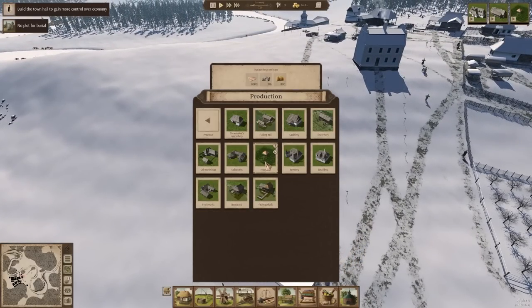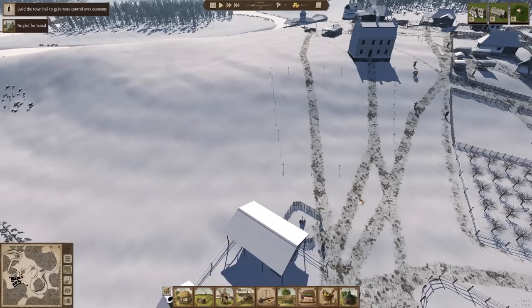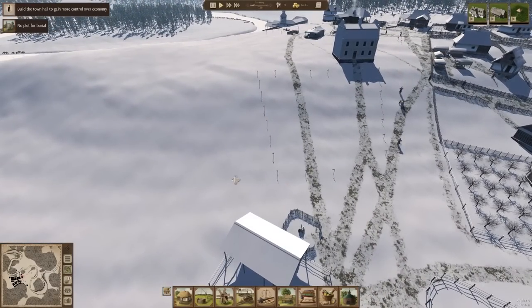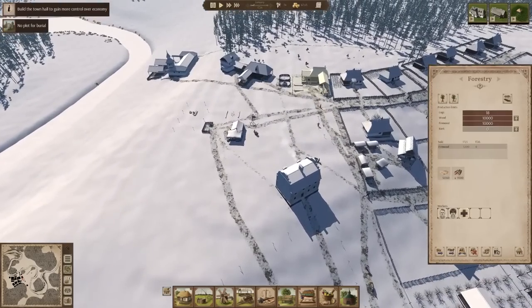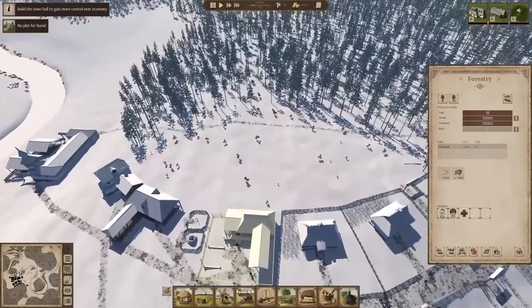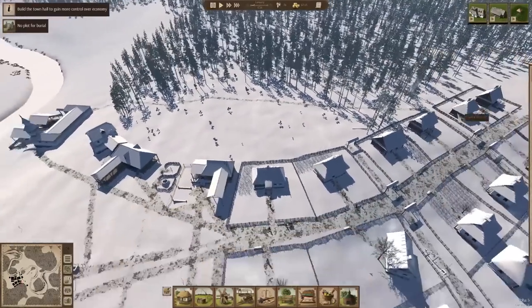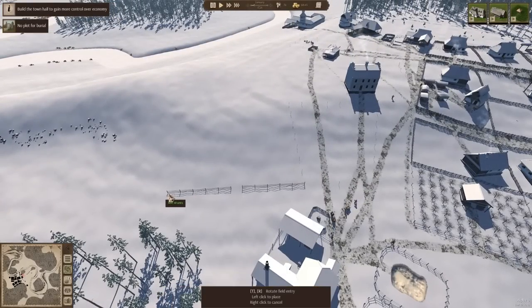In the same vein as the hop yard, we can also — and probably should be — thinking about growing additional trees and having our reforestation areas over here, because trees do not care. This forestry is probably not going to stay here forever — it's probably going to become more houses, honestly. We'll just end up moving some stuff. So I am going to go ahead and take the opportunity to plant some trees down here.